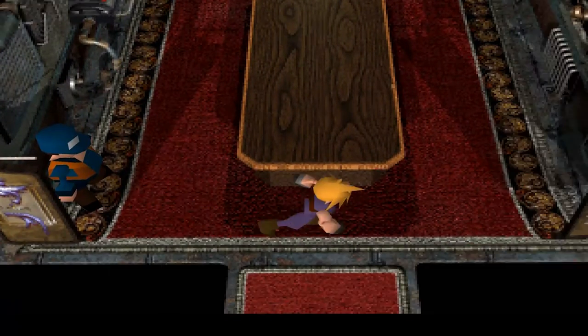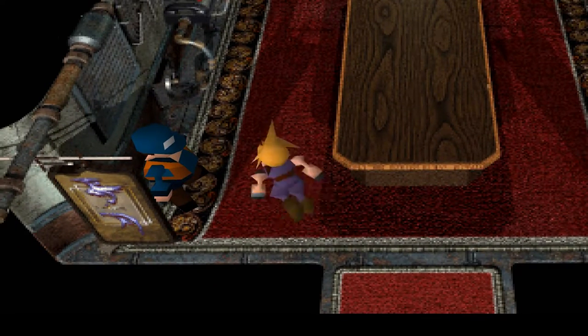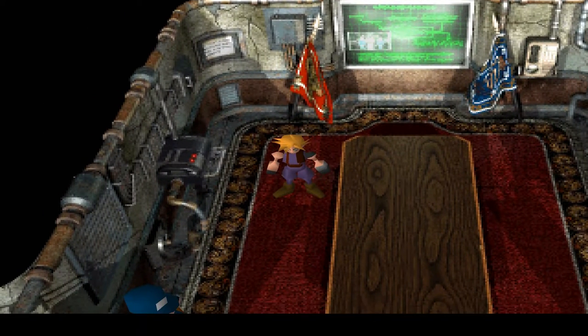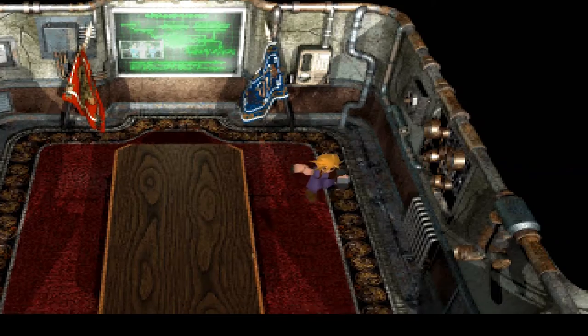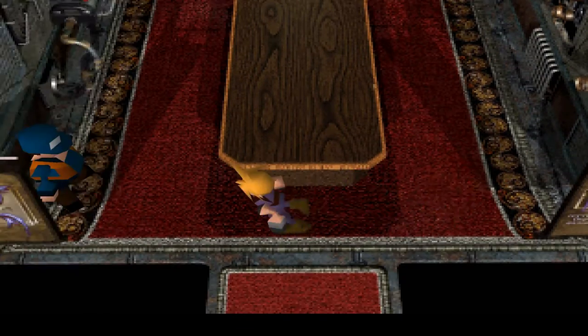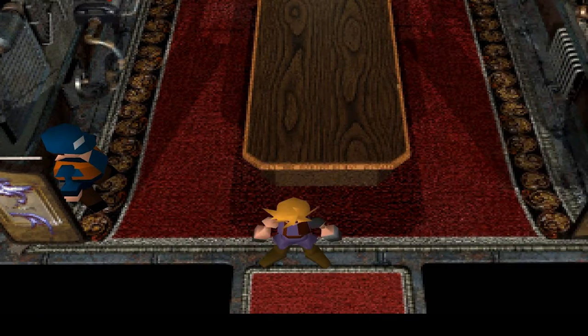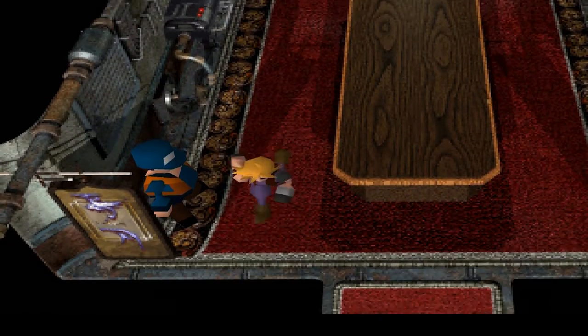Hey guys and welcome back to Final Fantasy 7! Last time we went for a little dive into the North Cave, which is now open. We could technically go and finish the game at this point, but there are a few things to do first: everybody needs their 4th level limit, super weapons to find, weapons to fight, Materia Caves, and Gold Chocobos to get. There's still a fair bit of this game to be done.